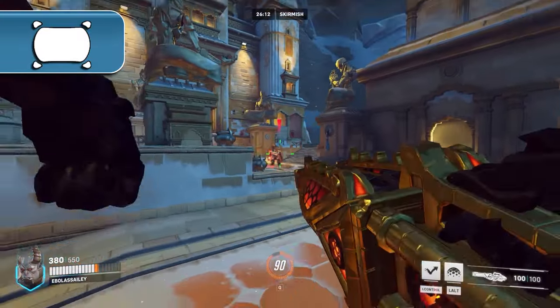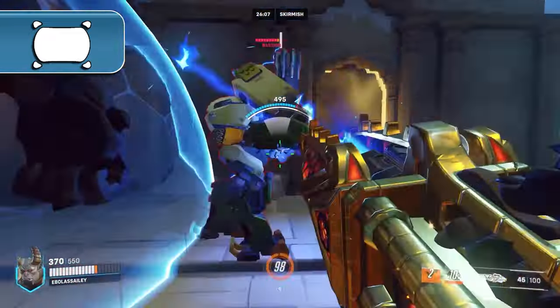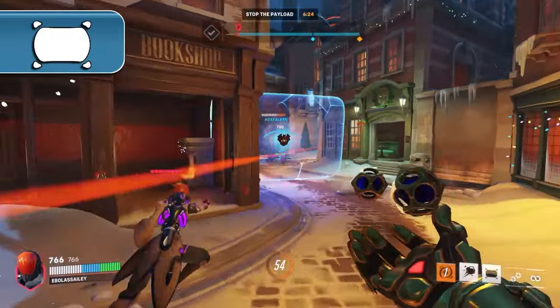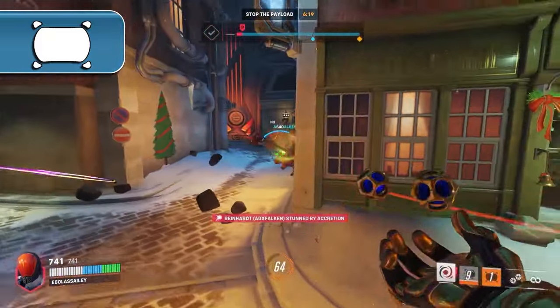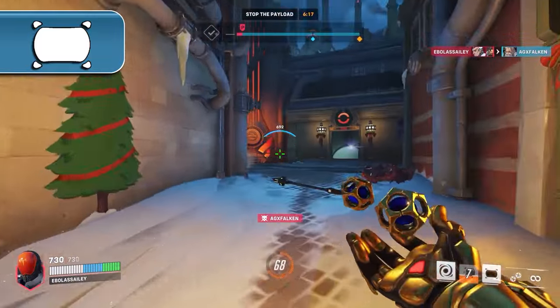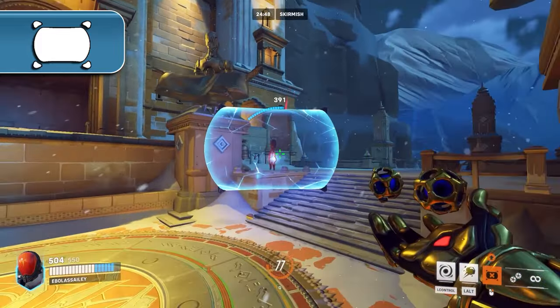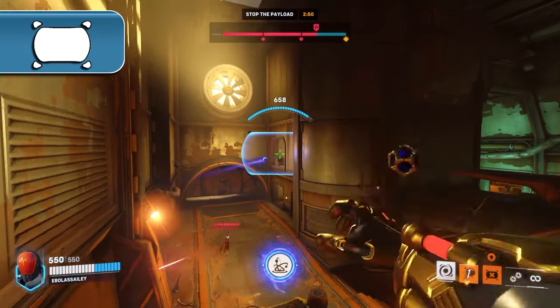The secondary use for Sigma's shield is to block off enemy healing. Much like a Winston bubble, you can place Sigma's shield behind the enemy you're fighting to break the line of sight for any follow-up support heroes. Finishing off a target can be tricky, so making sure they aren't actively regenerating health provides huge value and can even force enemy supports into making mistakes. The final line of sight you should be looking to block is high impact damage — the most common example being Widowmaker.